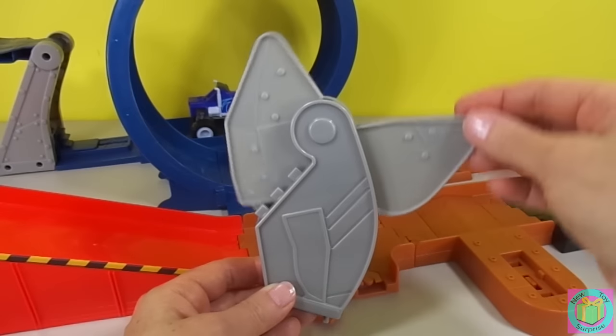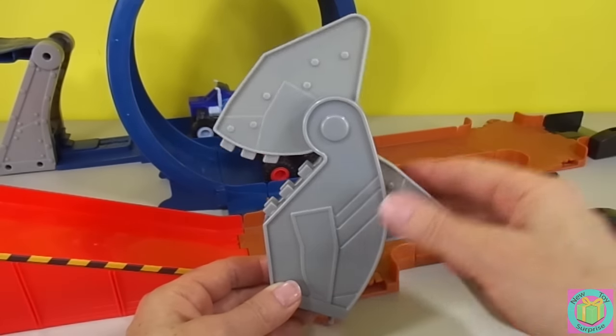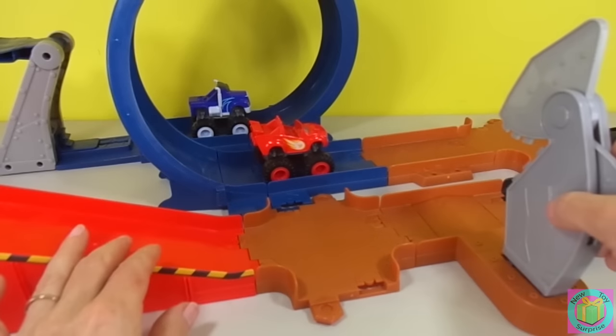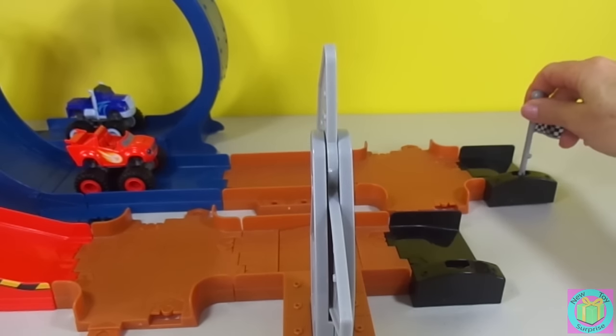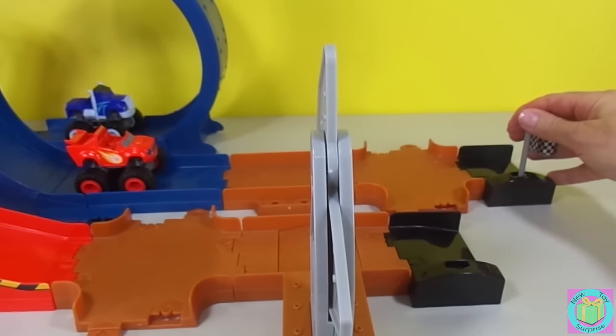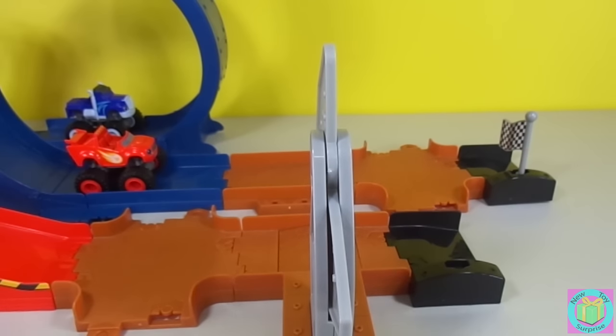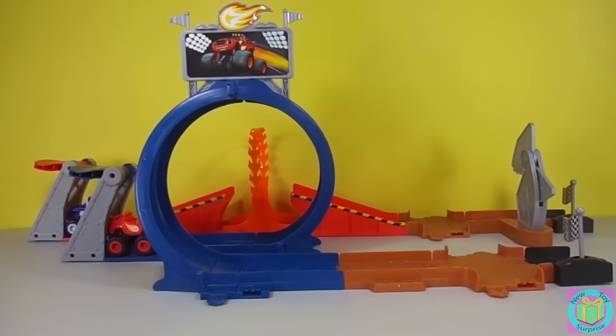This is the chomping shark bot. He goes right here. Racing flags go here and here. This is what our track looks all set up. We have Blaze in the front in the loop track, and we have Crusher in the back in the jump.